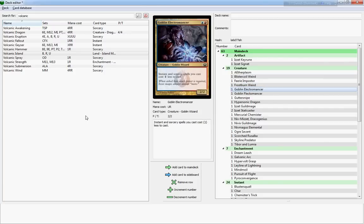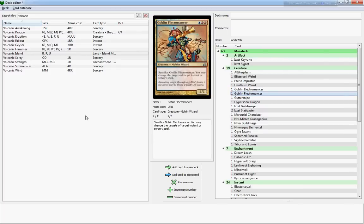Goblin Electromancer is a card I wish they had added to the build — it's a two-drop two-two that makes your instant and sorcery spells cheaper by one colorless mana. That would really have ramped up the deck and made it much more efficient in a healthy, non-overpowered way. Goblin Flectomancer is pretty nice as well — you may change the target of target instant or sorcery spell. It's a three-cost two-two. Your opponent might see it coming, but it will also intimidate him so he can't cast that Go for the Throat because you might just redirect it back at his own creatures.